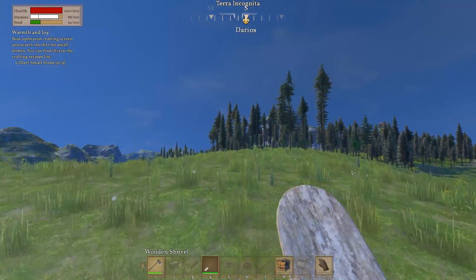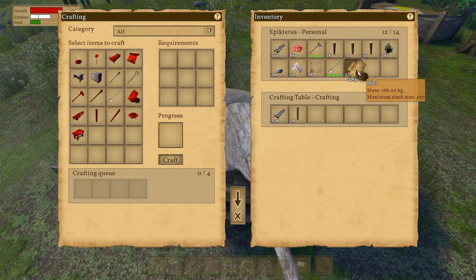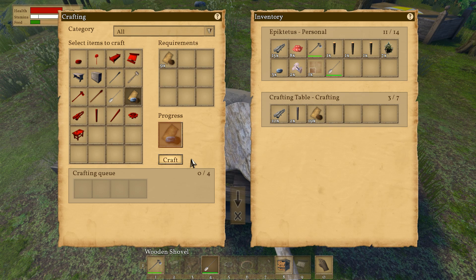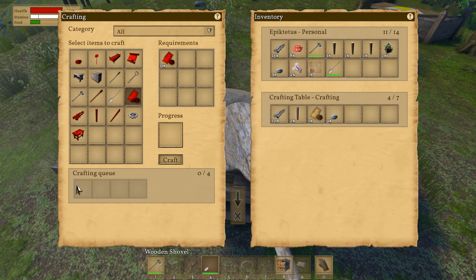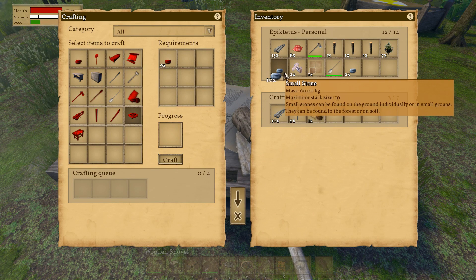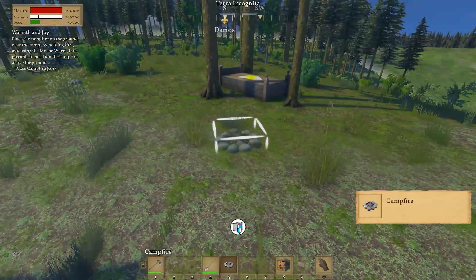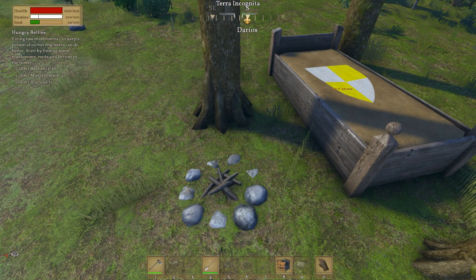We've got our dirt, and now it wants me to collect more small stone. I think it's saying that I can sift through dirt to make stones. We can click on this and hit craft. If I hold shift and shift-click, it'll do nine of them. Then I'll run out of dirt, and right-click to remove it from the crafting queue. Now I can create a campfire - a campfire requires nine stones. Put those in there, and we'll place this down near the bed. And we get the loud horns again.